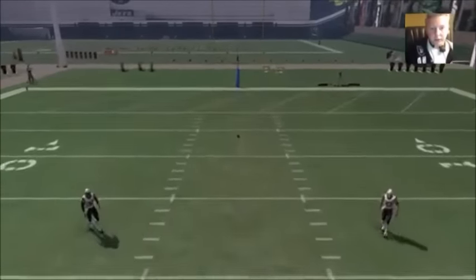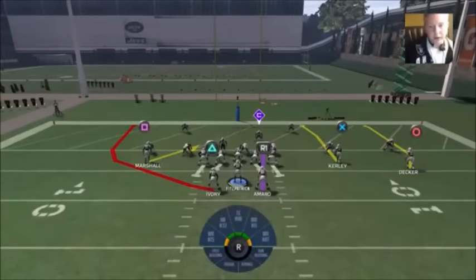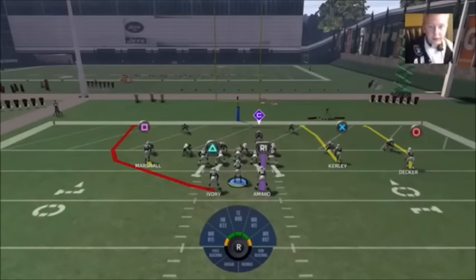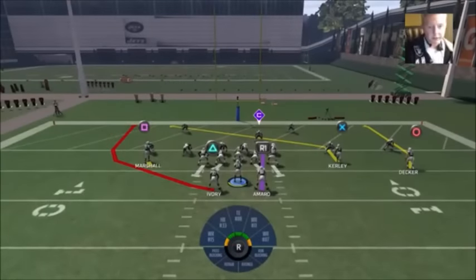The play is HB Wheel. The beauty of this play is two things: one, the left receiver (I think it's the X receiver) is cocked inside, and two, despite the fact that he's technically an inside receiver, you still get the outside receiver hot route options. So that allows us to get really glitchy. We're going to put Square on a smoke screen — that's just going to make him stand where he is basically — and we're going to leave Triangle on that wheel route. I also like to put X on a slant just in case, to hold their user in the middle or if they leave the middle, just hit them with the slant.